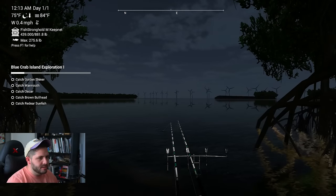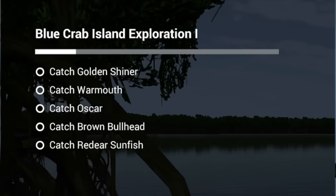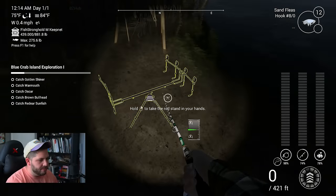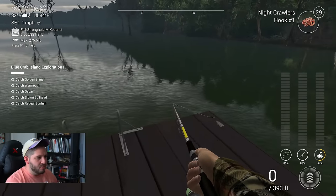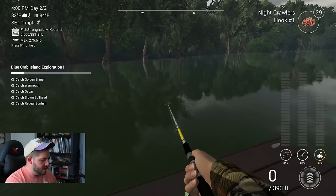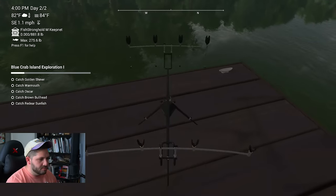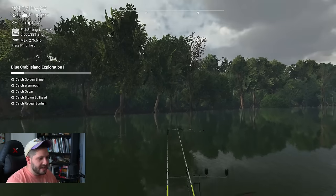Well, we've had a few nibbles but not seeing much at nighttime — time to move on to the next day and target some Blue Crab Island exploration fish. We spent the first day having fun but it's time to take the missions more seriously. We ended up getting $23,000 from day one, which isn't bad when we spent $24,000 to come here. Moving to this dock — I can see smaller fish making swirls or boils over here. Let's throw out and see if we can get anything.